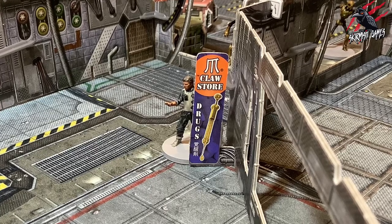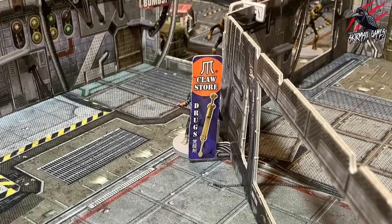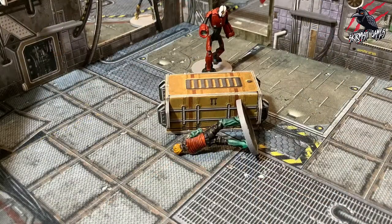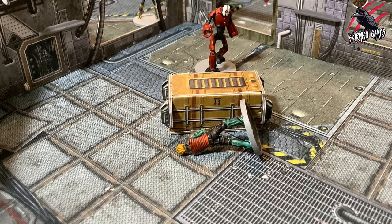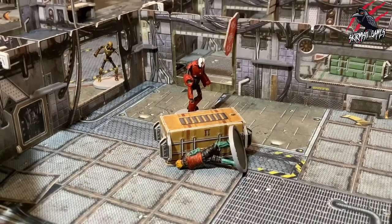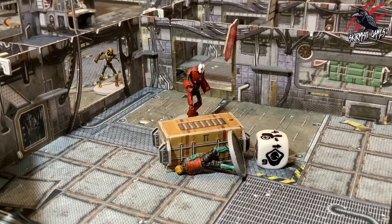For example, ranged assault with partial cover will reduce hits by one. If 90% or more of a target is obstructed, they are in full cover and line of sight cannot be drawn at all. Note that prone characters will be affected by cover based on their prone position, so a waist-high crate may provide full cover to a prone character. If you cannot decide what type of cover a target is in, roll the chance die — on a 1 to 3 it's the larger amount of cover, and on a 4 to 6 it's the smaller amount.